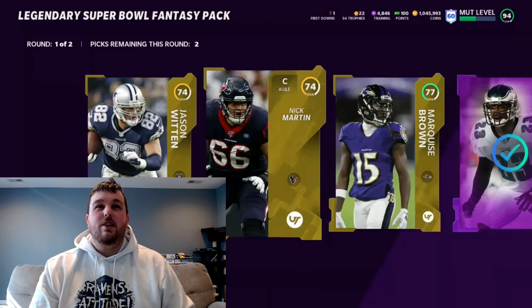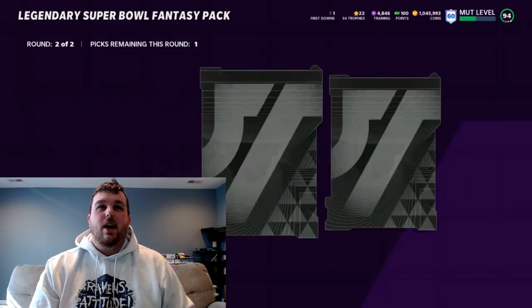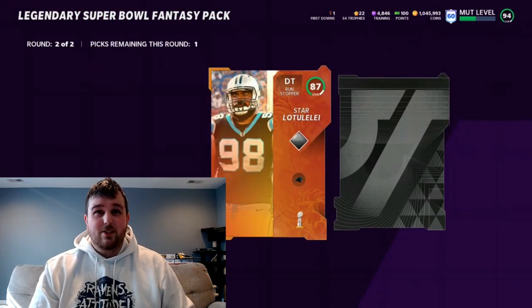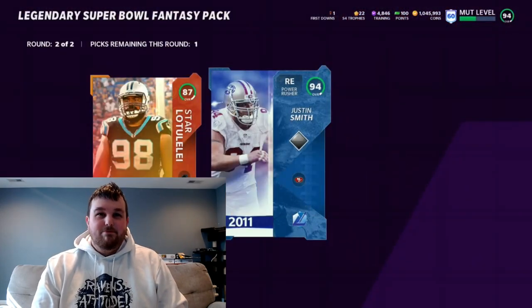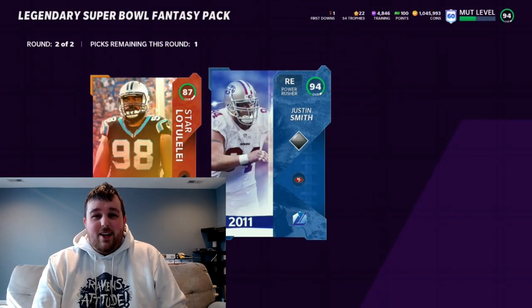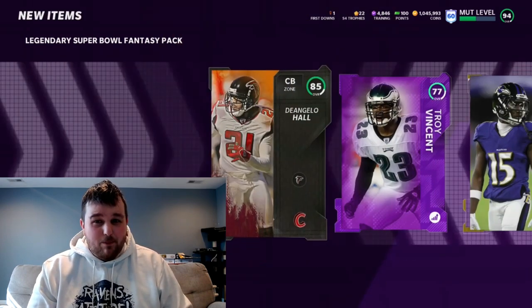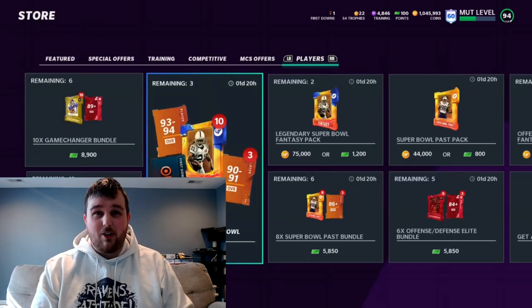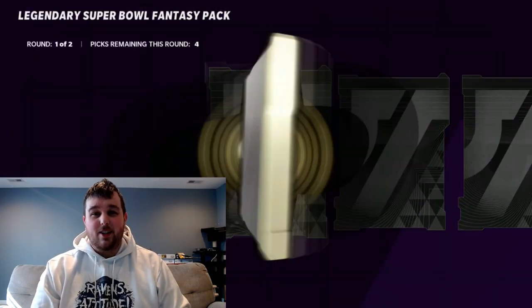Pack eight first round: nothing crazy — we'll take that Troy Vincent power up and just the higher golds. Super Bowl: Latulale, not great. Lights again — 94 Justin Smith. We'll take it. Justin Smith just came out last weekend in the last legend drop, which EA didn't tell us till afterwards, or else we might have gone a little harder on it. That's how EA does it — they like to dog us on this stuff.